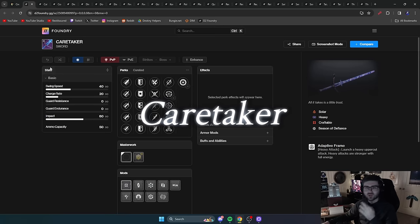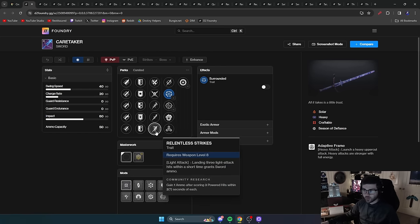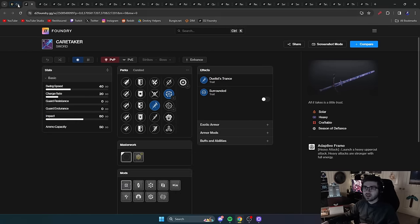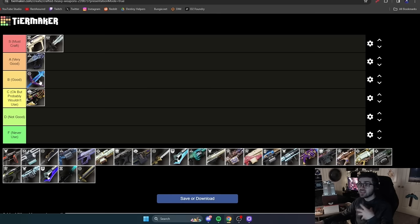Next is Caretaker. A lot of people overlook this sword, but it's honestly not bad — it rolls Surrounded, Relentless Strikes, and even Duelist Trance for more charge rate. Its origin trait can also provide a charge rate increase. Without Bequest, this is a very nice alternative. It doesn't have the same high impact as Bequest, but it can get the job done. I think it deserves B tier — a good sword that I wouldn't call very good, but a solid legendary craft if you want a non-exotic sword and don't have Bequest.